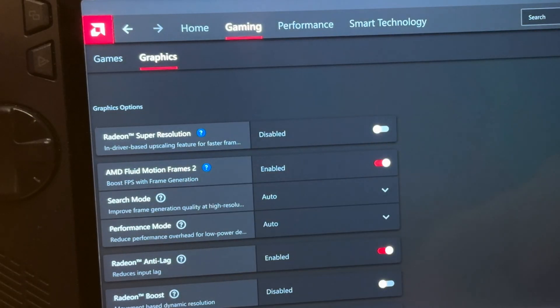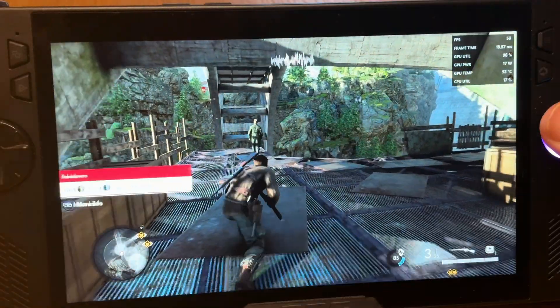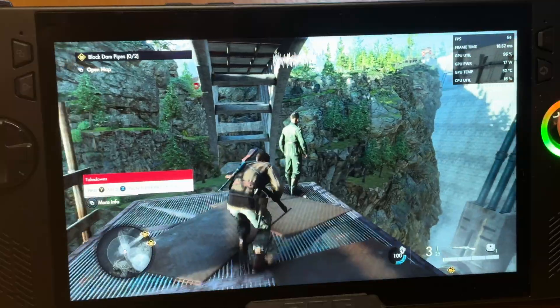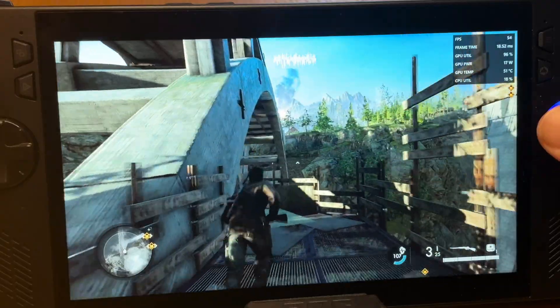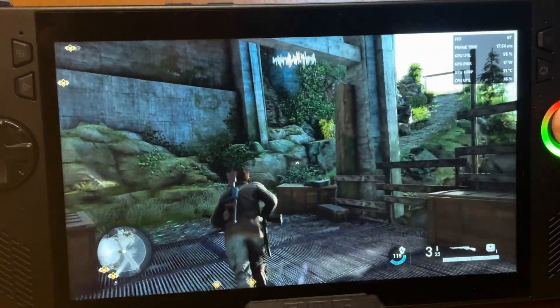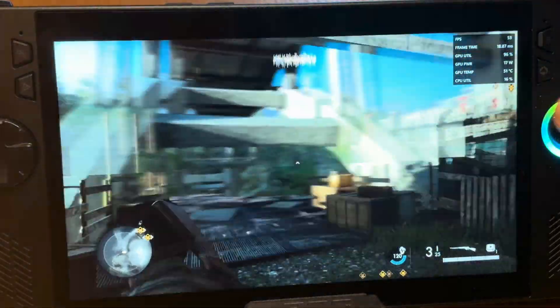Let's go ahead into the AMD app and enable Fluid Motion Frames 2 and anti-lag. We've had a nice boost to comfortably be in the 50fps region and it does feel a little smoother. Running around it feels nice and there's no noticeable lag — this would be a great way to play this game.